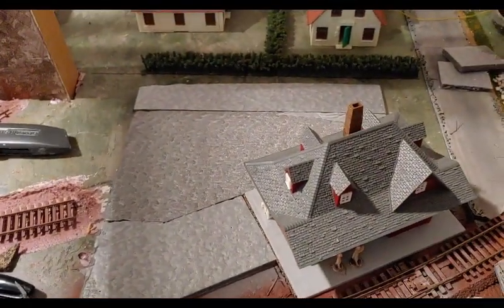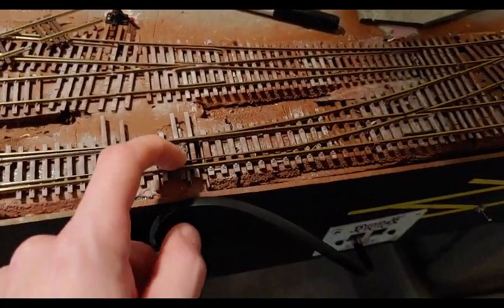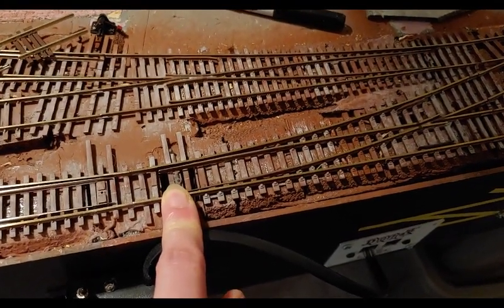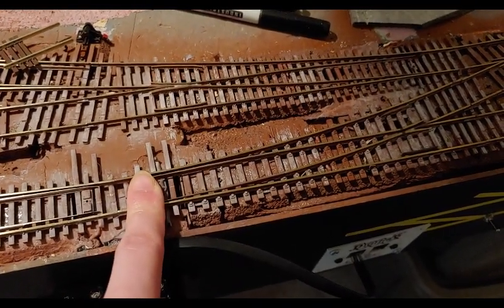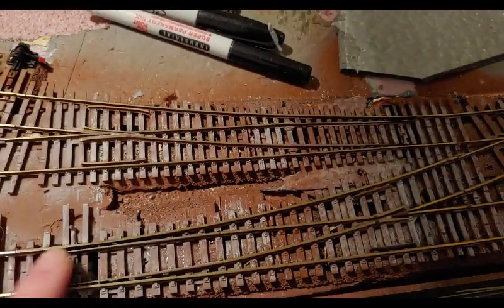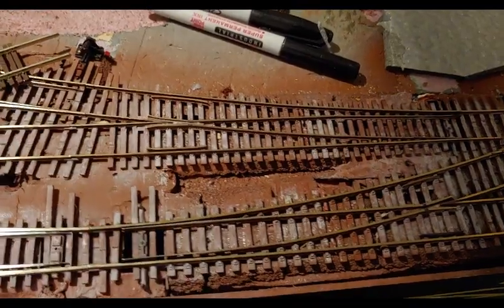I've finally started getting back into patching up the scenery on this layout. The switch machine is right up against the edge and the rod is catching on everything trying to line the turnout, so I've got the stuff for the remote mount Tortoise kit and I think I'm going to bite the bullet and put it in. I'm kind of hesitant because this layout is going to come apart in a couple of years, but it just doesn't hardly throw and has to be helped.